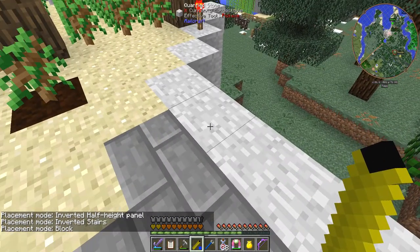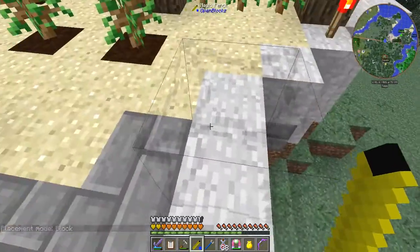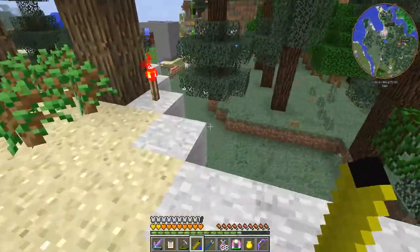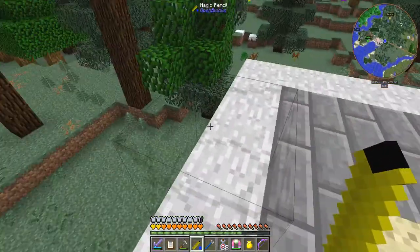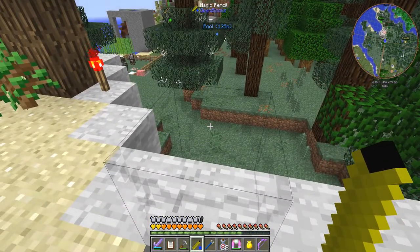So let's just place a block down here. And there you can see it - it makes a slight noise and there's the block. You can't do anything with the block, you can't go past it, you can't put anything on it except for another block. And you can't see it if you haven't got the glasses on.